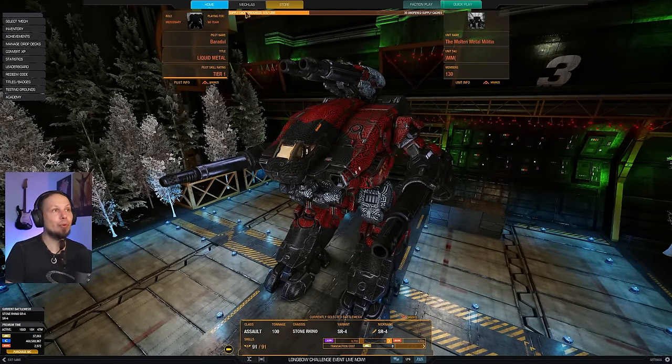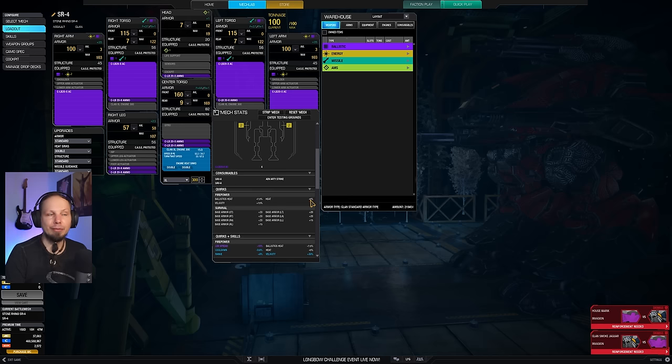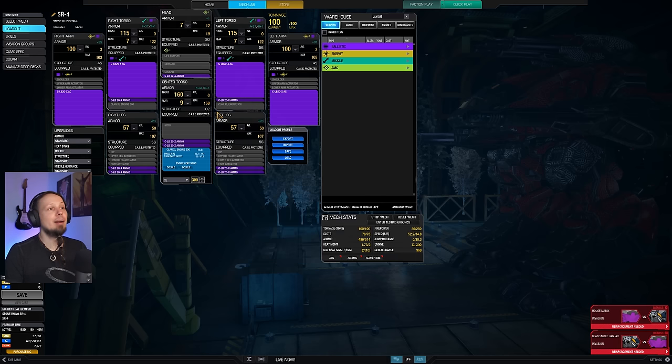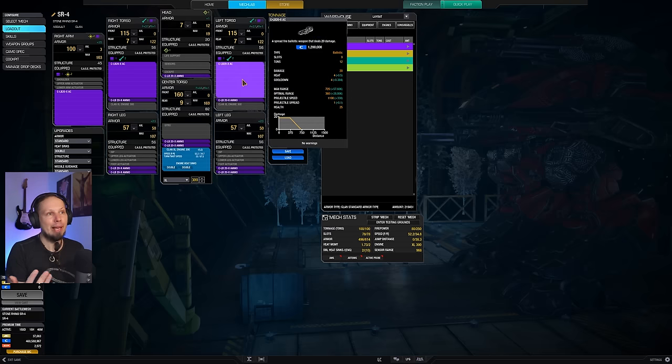We are playing a quite straightforward build today with the Stone Rhino 4. There's nothing too special about the quirks — we have ballistic heat of 7.5%, heat of 5%, and velocity 15%, plus a bit of armor. More importantly, we have a bunch of ballistic hardpoints and today I'm gonna use four LB-20X autocannons. Very straightforward — we have four huge shotguns on the Stone Rhino. This thing just racks in close range, and we have 18 damage firepower.